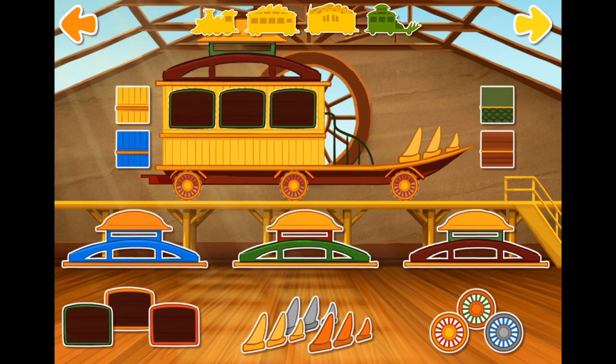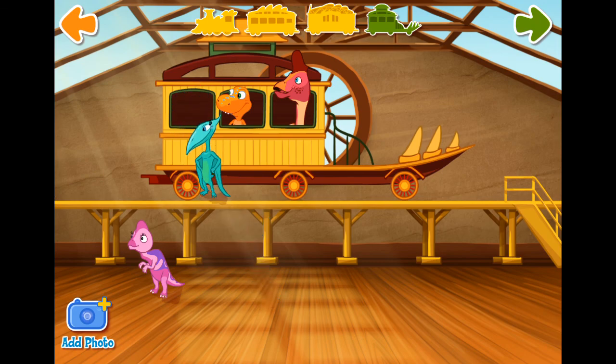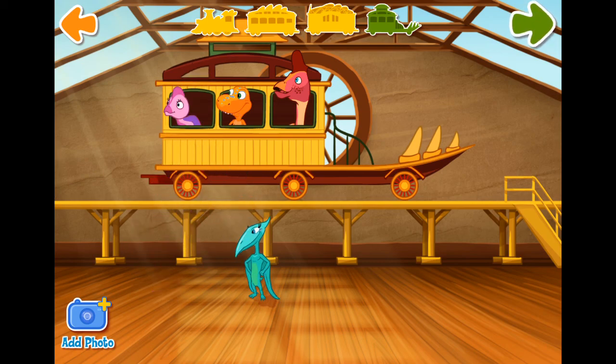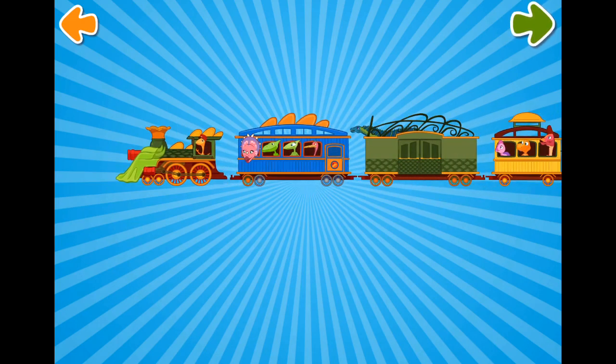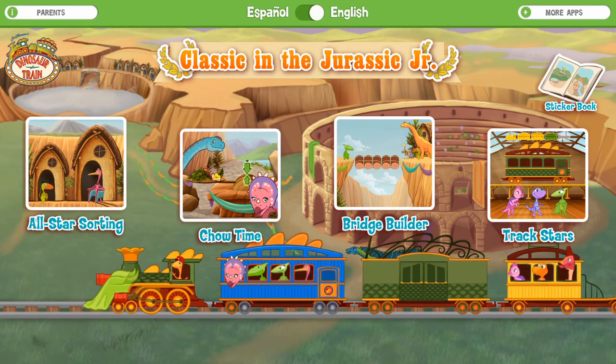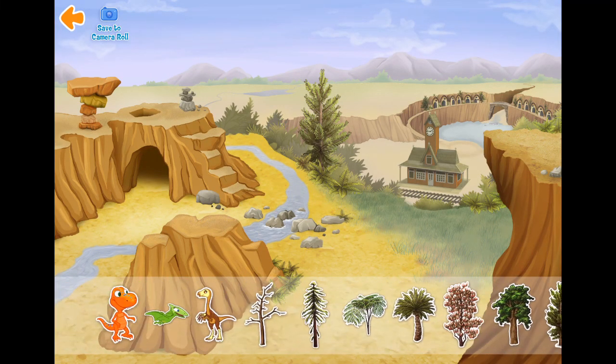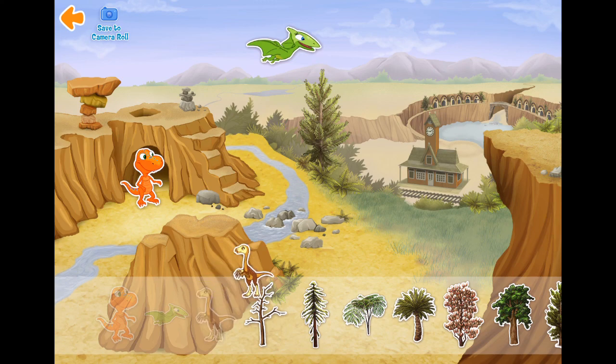Now that's a nice train! Now let's add passengers. Choose and drag a dinosaur to your train. To place a sticker, drag it from your sticker collection into the picture. To move the sticker around, just drag it. To put a sticker away, drag it back into your sticker collection. Have fun!